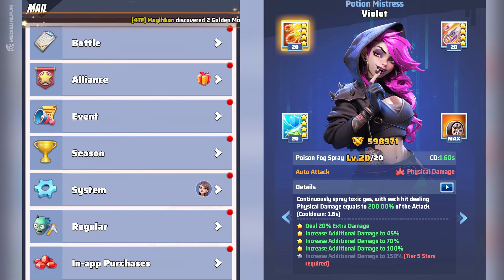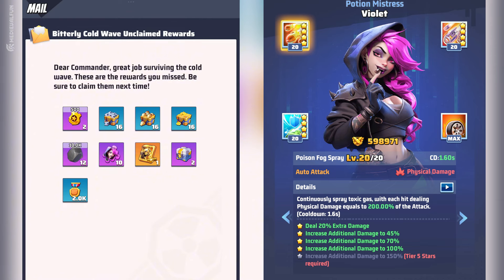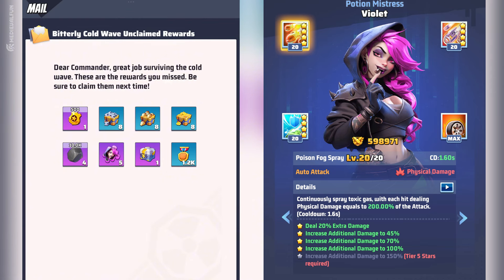You'll also get Violet Shards after each Blizzard event. The rewards can be collected via your mail, and the number of Violet Shards depends on the level of the Blizzard — the higher the level, the more shards you'll get. For example, you get 10 shards from a Level 4 Blizzard and 5 shards after a Level 2 Blizzard.